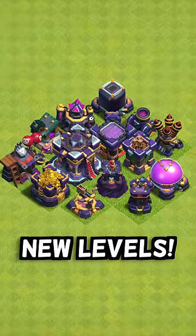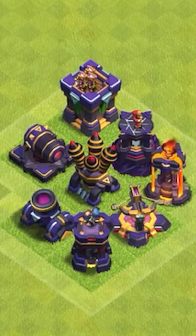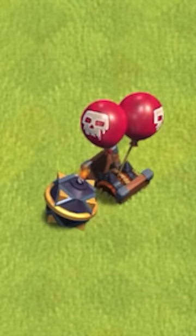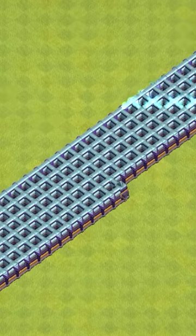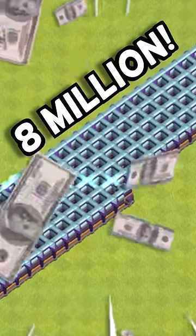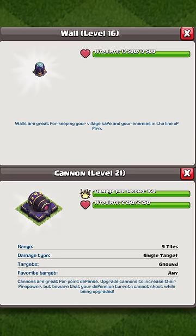Obviously tons of buildings are getting new levels too — all of these defenses which follow the same theme incredibly well, all of the storages, most army buildings, the bomb and air bomb, and of course can't forget about the level 16 walls coming in at 8 million gold or elixir. If you care about stats, all stats will be in the description.